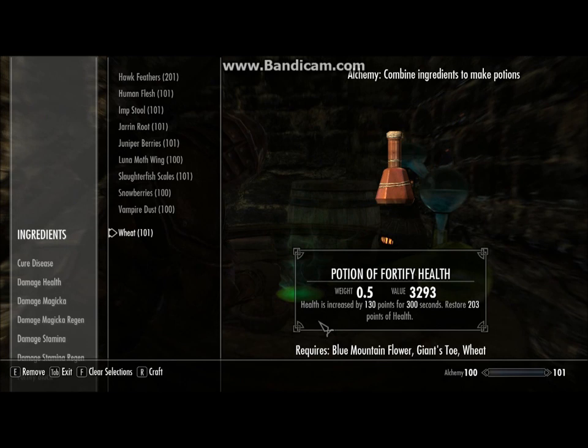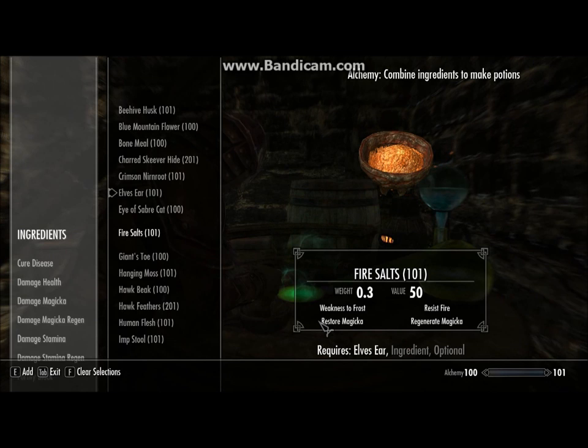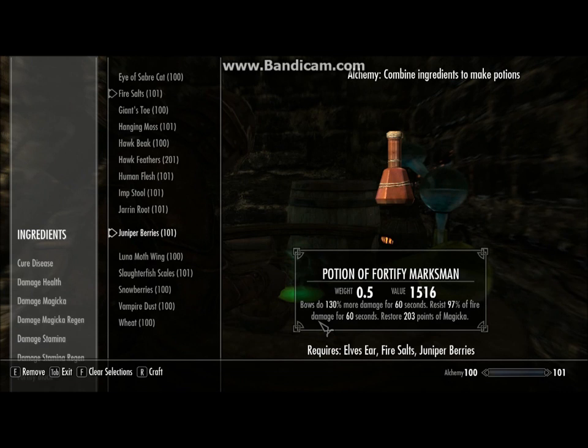Next up is Elzeer, Fire Salts and Juniper Perish. It's my Marksman Potion. I use it for the Marksman effect, but it also adds some fire resists and some Restore Magicka. I never use Restore Magicka, but you might.